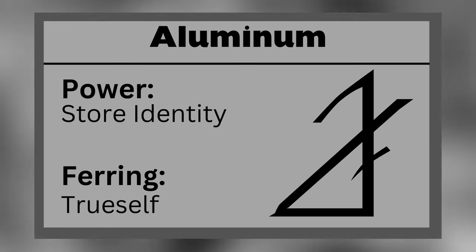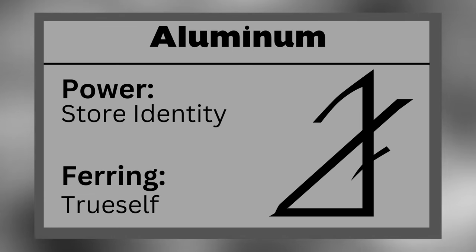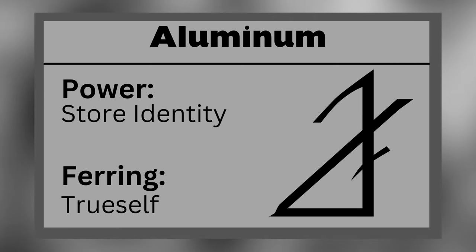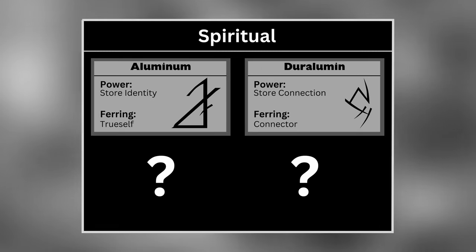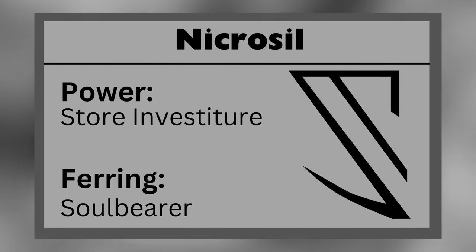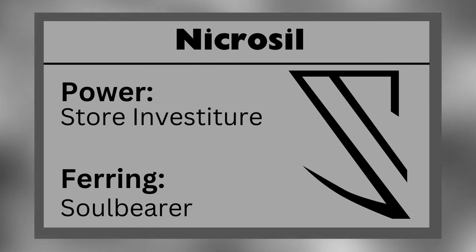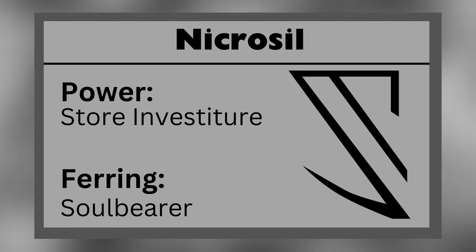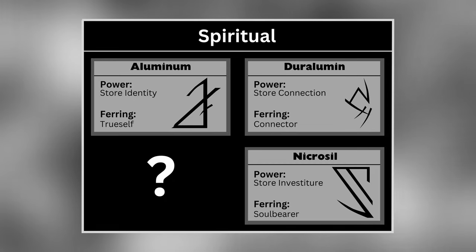Aluminum allows a Feruchemist to store their spiritual sense of identity. This Feruchemical metal is not well understood, and it's rarely spoken of outside of Terris communities, though we do know that aluminum Feruchemy is involved in the creation of unkeyed metalminds. An aluminum Ferring is known as a Trueself. Nicrosil allows a Feruchemist to store investiture. Similar to aluminum Feruchemy, the powers of nicrosil Feruchemy are also not well understood, even by the people of Terris. Nicrosil Feruchemy seems to be a necessary component for the creation of unsealed metalminds. A nicrosil Ferring is known as a Soulbearer.